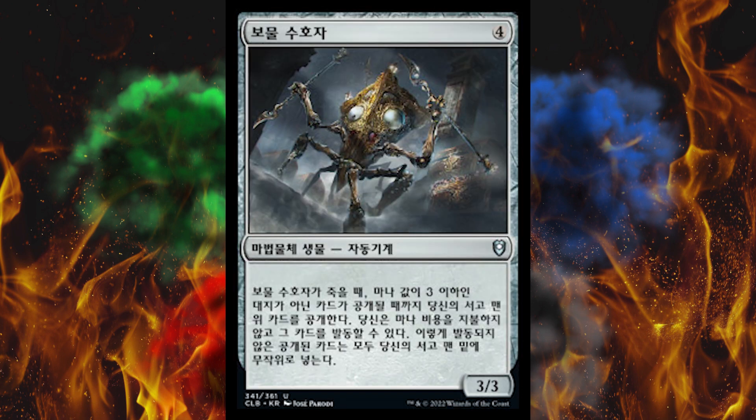Next up, Treasure Keeper. It's an upside-down pyramid head mech from Silent Hill — that makes sense. It's a 4-cost 3/3 artifact creature construct. When it dies, reveal cards from the top of your library until you reveal a non-land card with mana value three or less — you may cast that card without paying its mana cost. Oh my gosh, you could just Charbelcher with this. Are they kidding me? Put all revealed cards not cast this way on the bottom of your library in random order. At least it costs four, because this is pretty broken — which is why they made it an uncommon.